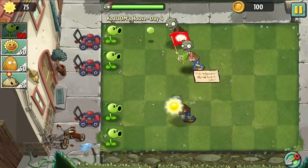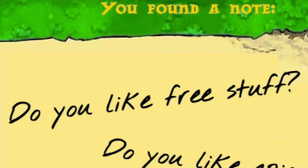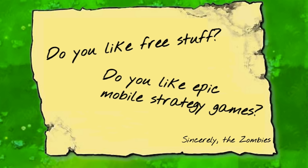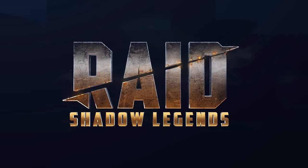And would you look at that, we beat the first level. Now on to Ancient Egypt. Did that zombie just drop a note? Today's sponsor is Raid Shadow Legends — a free-to-play strategy RPG, and if you like epic mobile strategy games, look no further.